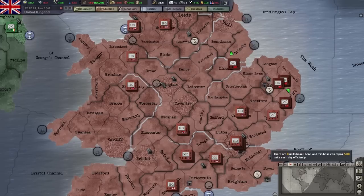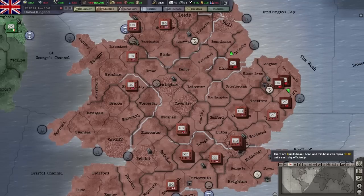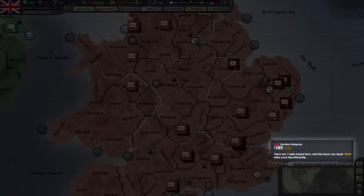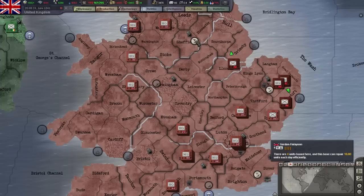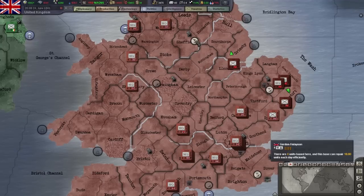These small icons are air bases and the filled ones have air units in them while the transparent ones are empty. Hovering over these bases will tell you what units are there as well as the maximum capacity of the air base. In this case there is an air group stationed here that consists of four multi-role fighter wings.